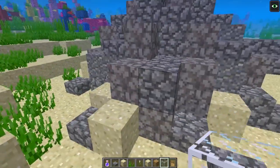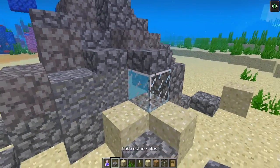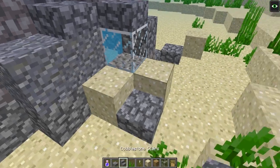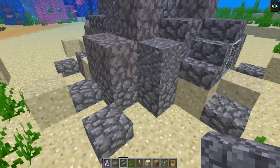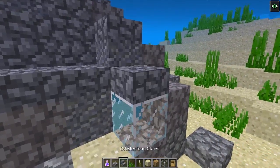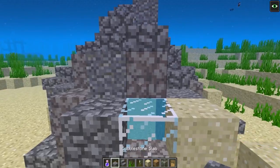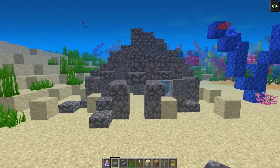The next thing we're going to do is simply place some blocks to make windows. We are using the full glass block today, because you can't really use panes underwater — the water will just flow straight through them. So make sure you are using the whole glass block, not the panes. I'm placing a few and then covering one side completely because you don't want the sides of the glass showing. We're just using a staircase block for that.